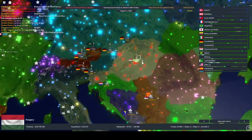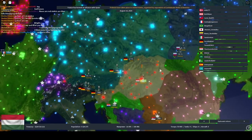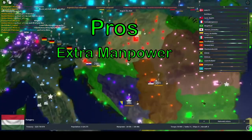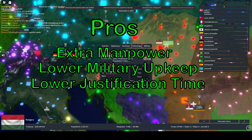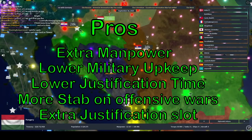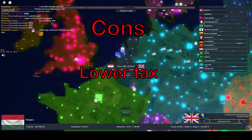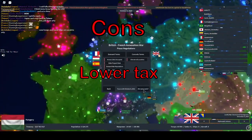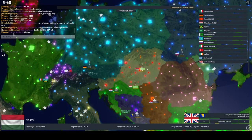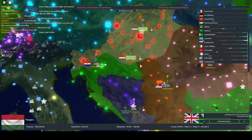Last but certainly not least, we have the fascist tree. This tree is basically the complete opposite to the democratic tree, as pretty much all of its pros are affecting military. We've got extra manpower, lower military upkeep, lower justification time, and you even gain stability on offensive wars. Not to mention the extra justification slot for fascism, which is just nuts. There's only one con for fascism and it's reduced tax, but it's not even too drastic as it's only a 10% decrease, unlike communism's 25% decrease. So this ideology is pretty much all military — if you want to be a militaristic powerhouse, this is the ideology for you.